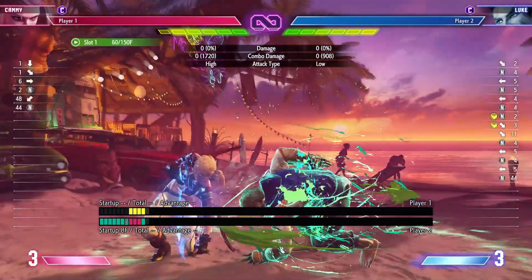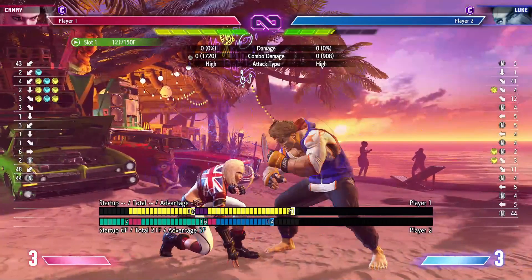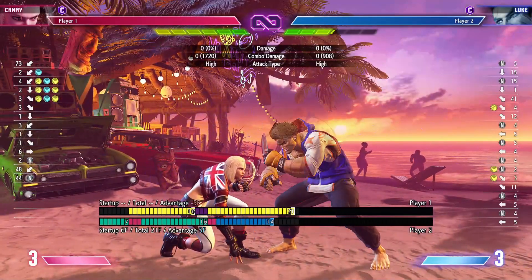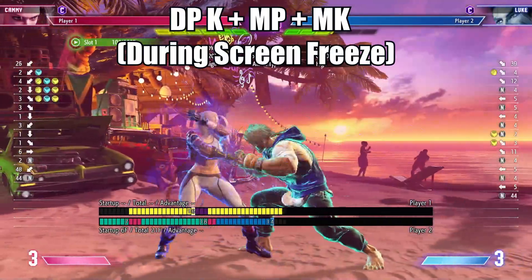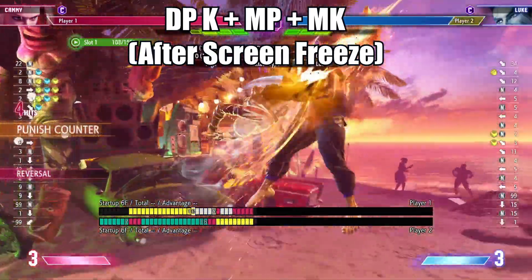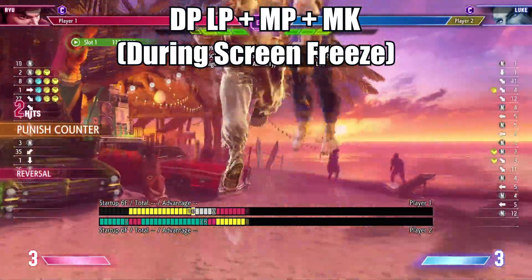To do this, you must be in a scenario where your opponent will activate Drive Rush against you — like Luke doing crouching medium kick, Drive Rush, crouching medium punch. You will do your reversal, so for Cammy it's cannon spike, plus medium punch and medium kick, or Drive Parry. This works with every character that has an OD reversal.